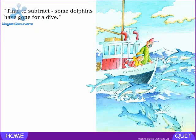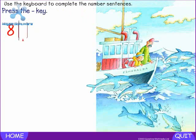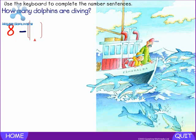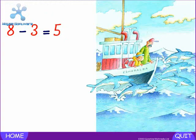Time to subtract. Some dolphins have gone for a dive. How many dolphins altogether? Eight. Press the minus key. Minus — how many? Three. Press the equals key. How many dolphins are left? Five. Eight minus three equals five.